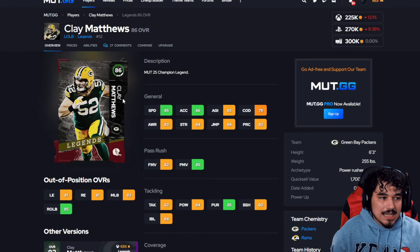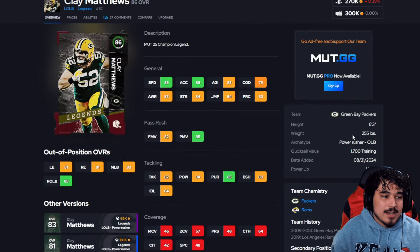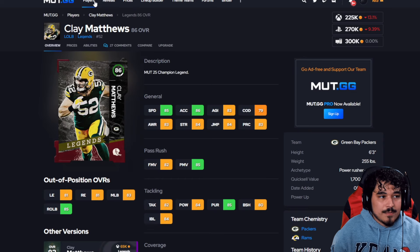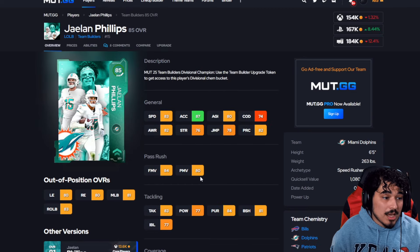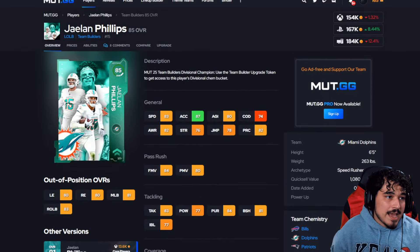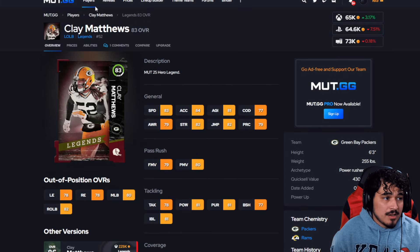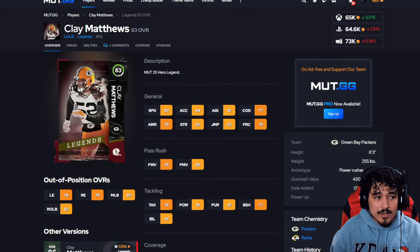At left outside linebacker, high level is Clay Matthews — perfect traits, 85 speed with good acceleration, good against the run. Mid-level is Jalen Phillips: 80 speed, 83 speed, 87 acceleration, traits are also great. For low level the Clay Matthews card at 65k is actually really good this year — almost 80 power with 83 speed. I feel like normally these lower overall cards are pretty mid but these ones are really good.